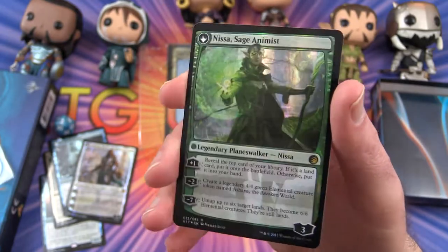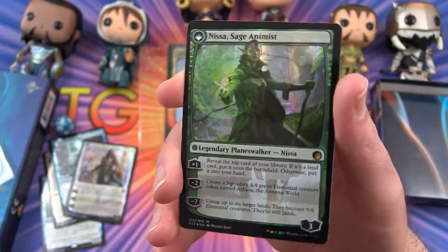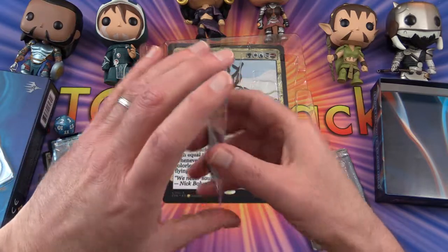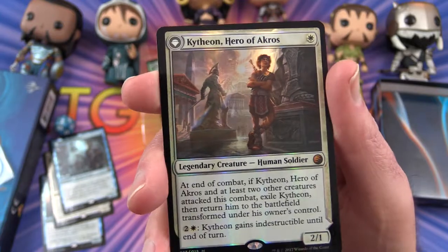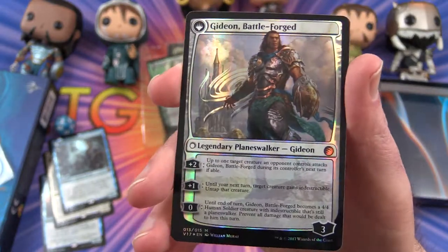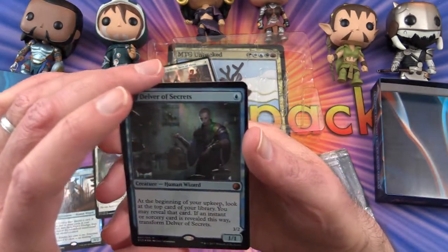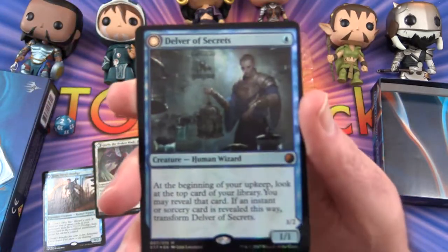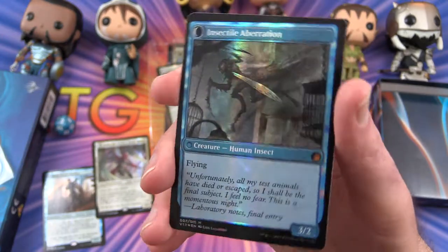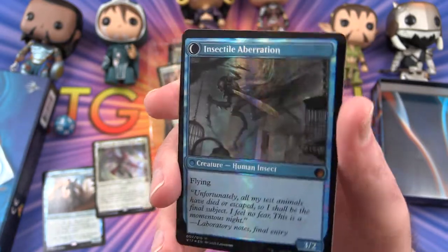I don't know if you can really tell from the video, but they've really ramped up the foiling on these cards. Must be a different process than what they usually use. Delver of Secrets — that transforms into Insectile Aberration. This is a lot better. I think I have the original foil version of this, and this foiling is a lot better. Really looks cool.